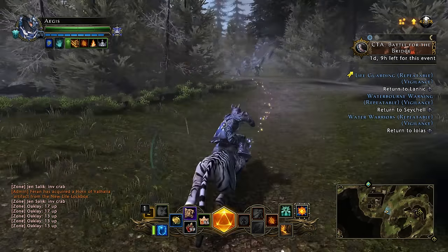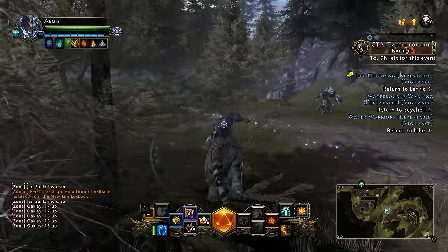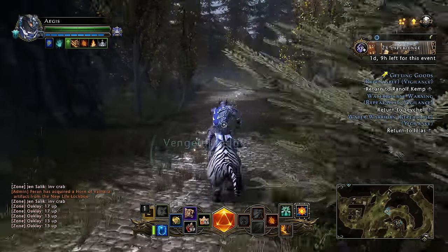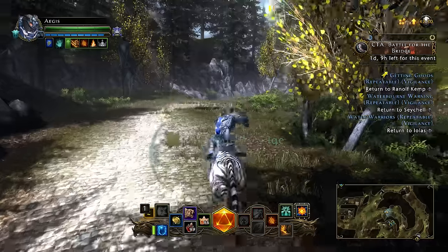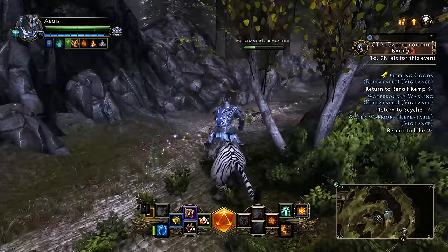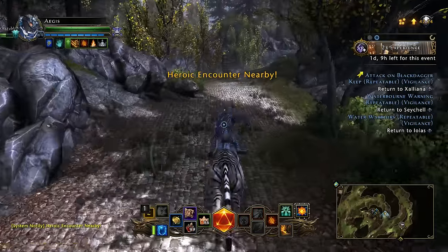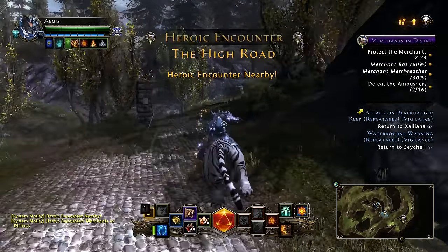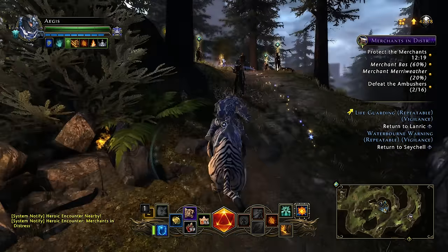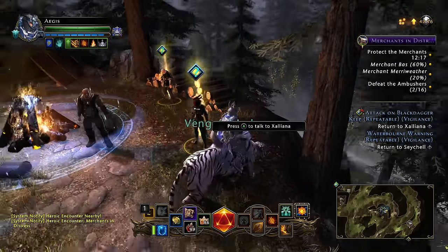We're almost ready to level. I only need 188,000 XP to go. You can get a lot of good stuff from the over-level reward, but you can also get junk. You can get up to 30,000 rough astral diamonds, rank 5 and rank 6 enchantments, refinement point stones — all things like that. But what you're mainly going for is that extra power point so you can beef up your character.